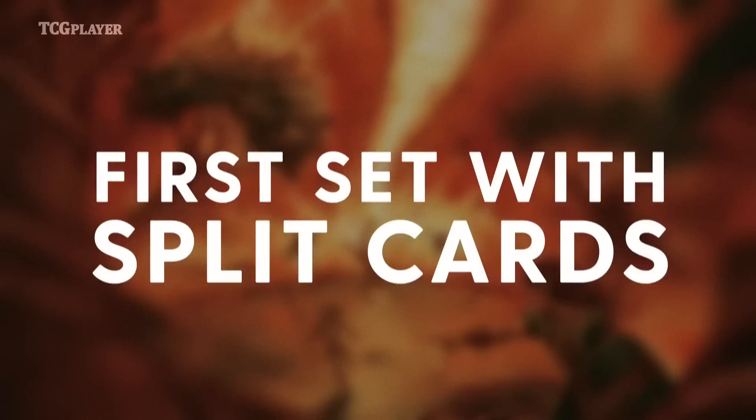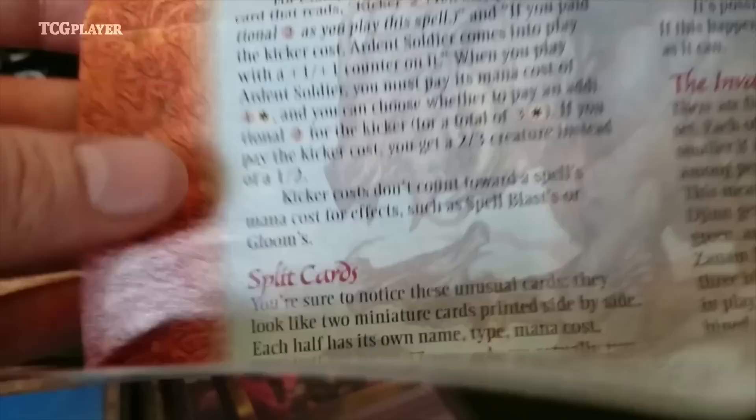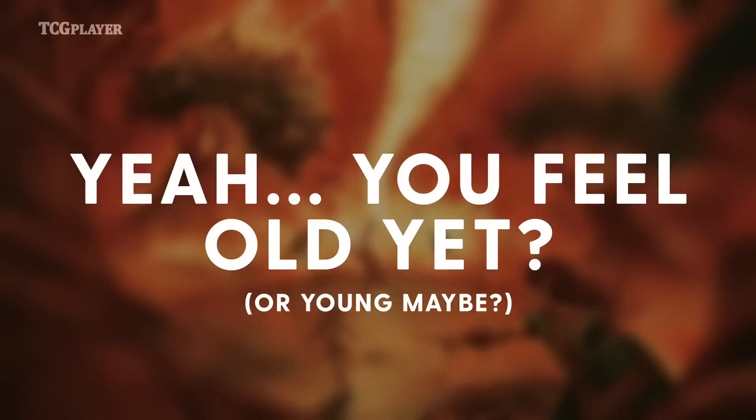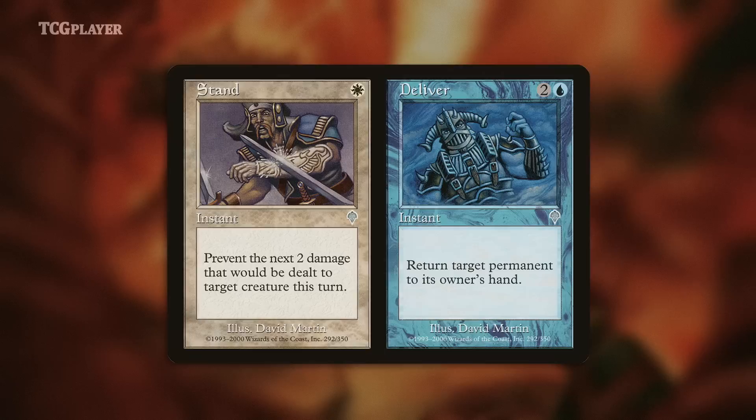The other thing that sticks out in my mind from the Invasion pre-release is that it was the first set with split cards, and no one had any clue what they were or what was happening. Everyone at my store thought they were printing errors, until the shop owner — who was older and way better at Magic than anyone else in the room — calmly pointed out that the tournament pack came with a little pamphlet inside that explained what split cards were, how they worked, and that they were, in fact, awesome. This was way before the internet became ubiquitous, so there weren't things like preview seasons and exclusive spoilers. You just got sets, and sometimes you got two cards on one piece of cardboard that made you think there had been a mistake at the printers.